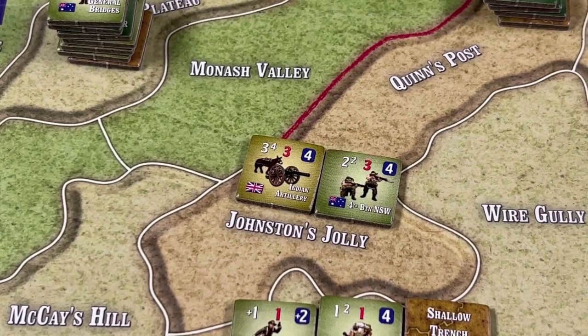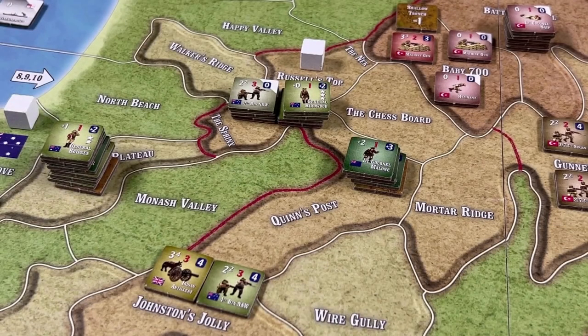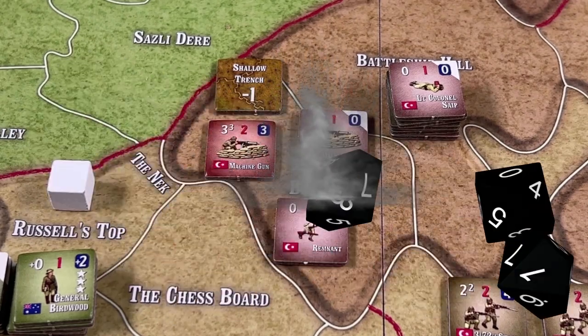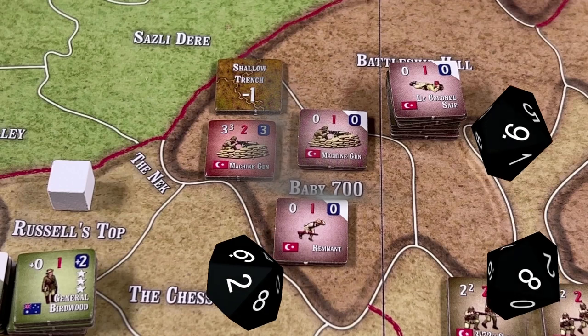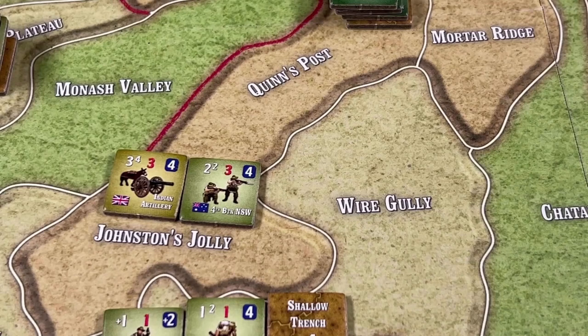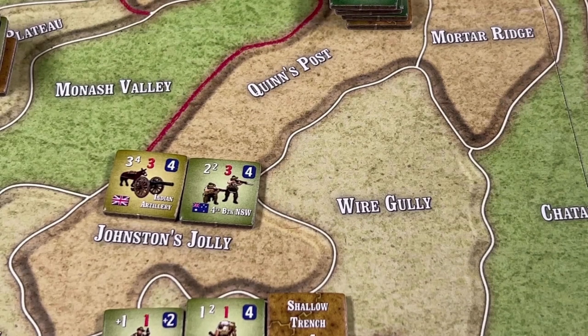The Anzacs have the Indian Artillery and they fire at the Turkish positions at Baby 700 — it's something of a long shot. Three dice, two or less needed to hit. The roll is 8, 8, 9 — no hits. The Indian Artillery is now exhausted.